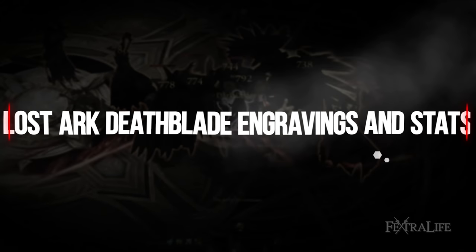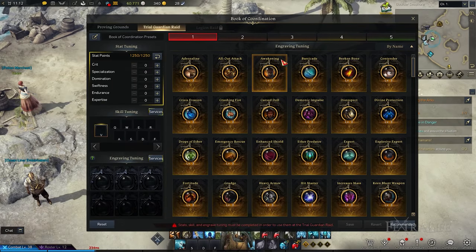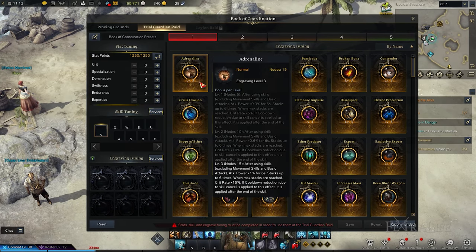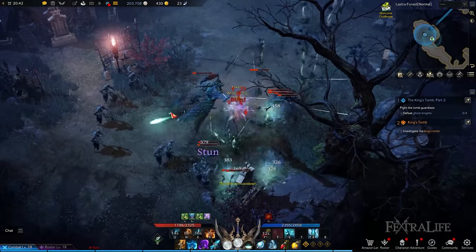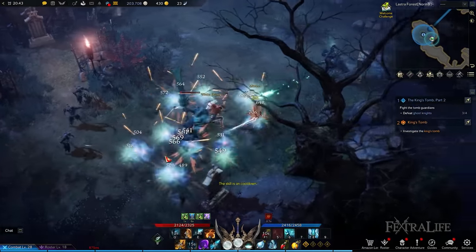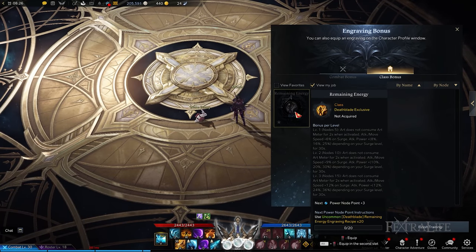In Lost Ark, every advanced class unlocks engravings that allow you to further specialize in your chosen class, as these grant special effects, which you can activate by reading recipe books and equipping accessories and ability stones. You're able to obtain them as random rewards by completing endgame activities such as Chaos and Abyss Dungeons and Guardian Raids. I'm going to talk about Lost Ark Deathblade engravings, which determine the playstyle you wish to adopt for your character and are class-specific abilities and traits.